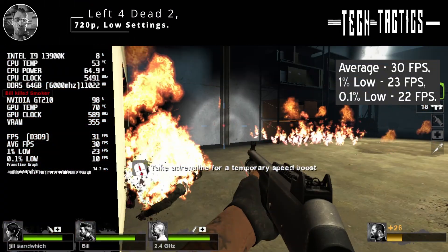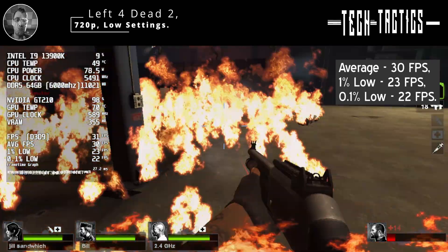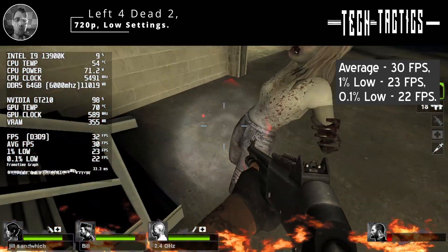The GT210 manages an average of 30fps, with a 1% low of 23fps and a 0.1% low of 22fps.